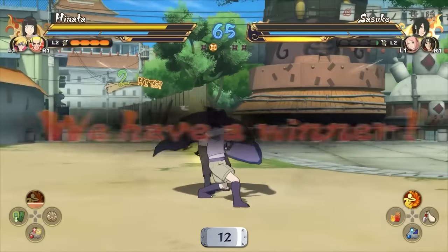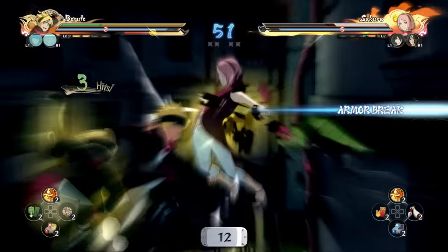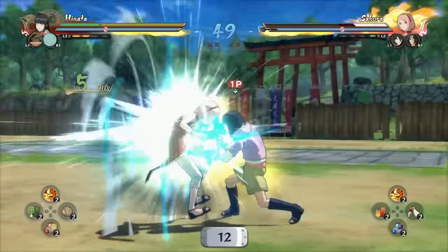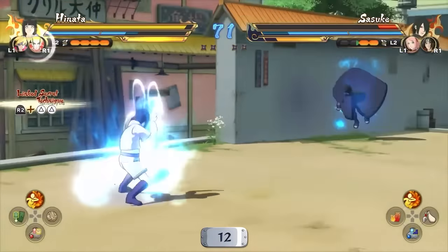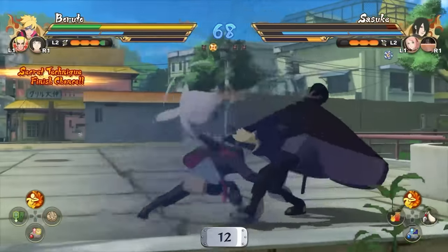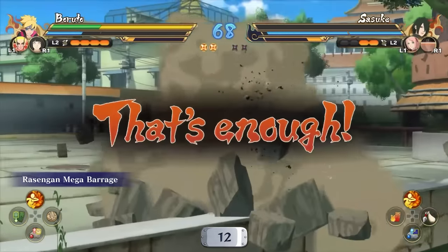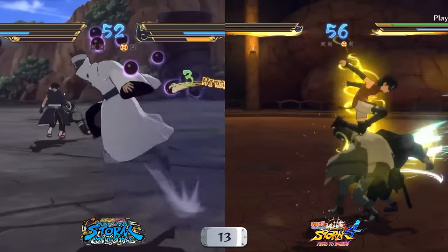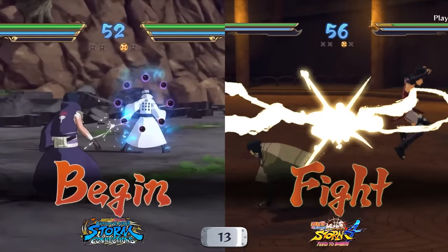Losing a round also seems to cause the armor break effect on your entire team. In Storm 4, armor breaks happen when you deal enough damage to a single character — their clothes break and the character receives a defense debuff. Now your whole team gets an armor break when a round ends. That said, after analyzing it pixel by pixel, the defense debuff doesn't seem to be there anymore, so it's just a visual change. The time between rounds is also much shorter — it's a small quality of life thing, but a welcome one.